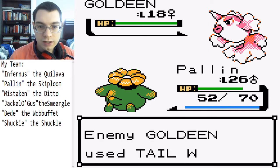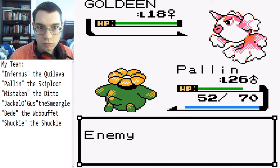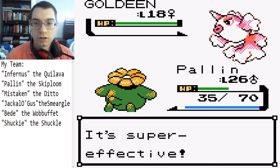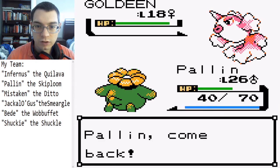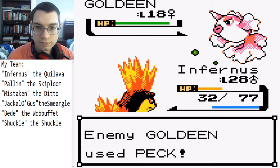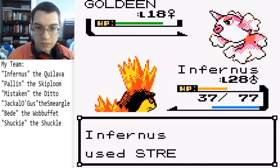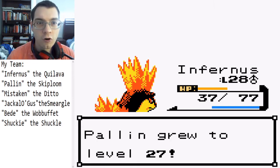I am kind of afraid of getting pecked at. Well, we got the Leech Seed on, let's just go for Infernus — at least it won't get hit by a water type move when it comes to Goldeen here. Still no fire type move — we get Ember until like what, level 34 or something? It's ridiculous.